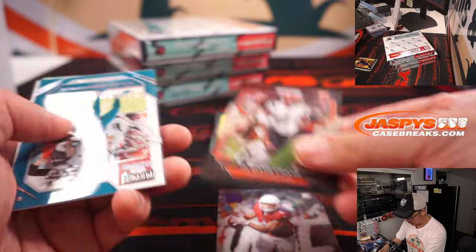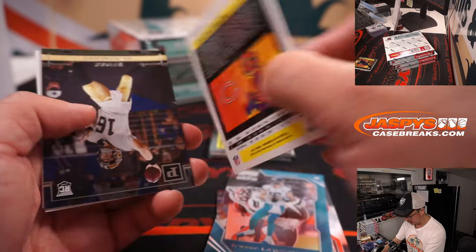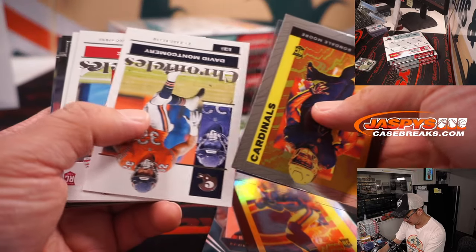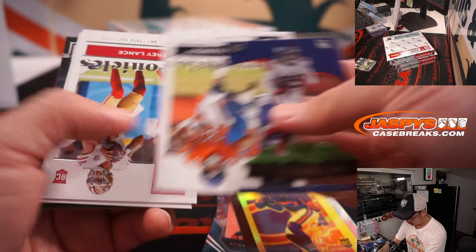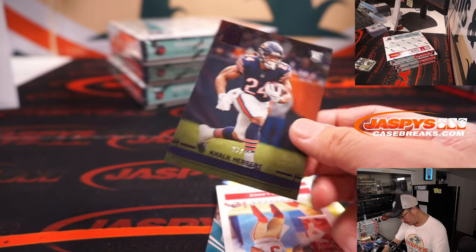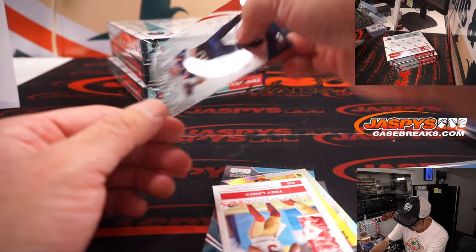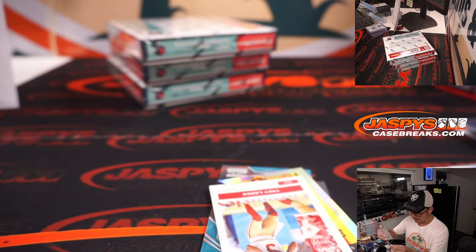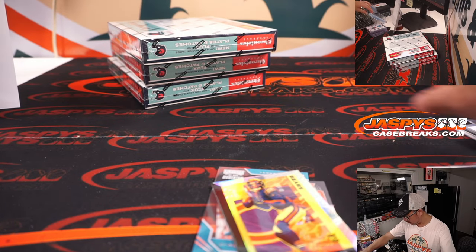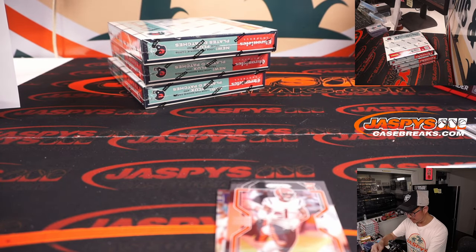Rondale Moore, nice Jamar Chase, nice T-Law, nice Justin Fields Flux Refractor. Trey Lance. Khalil Herbert to 49. Michael Carter. And Clear Visions — Matt Jones. A lot of nice stuff here. A lot of grading opportunities with all sorts of these different cards too.